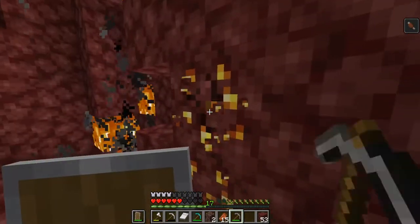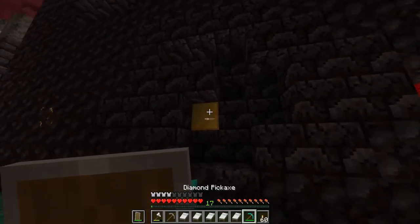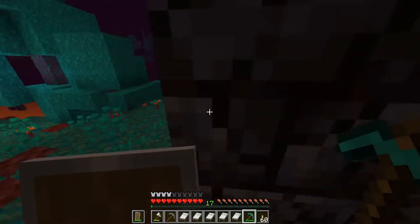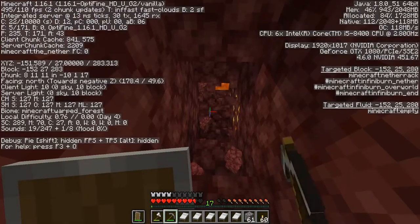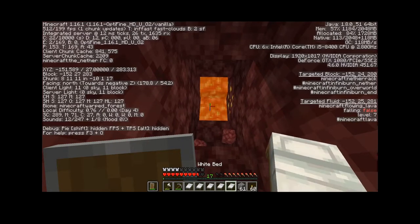Now that you're in the nether, make sure you grab some gold, which you can find laying around or inside a bastion — grabbing their gold blocks is another fast way to get gold. After doing so, make sure you dig down in the nether and be careful not to fall into lava.